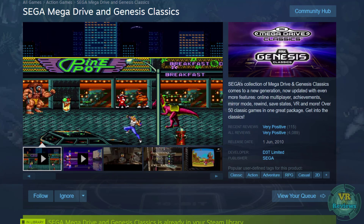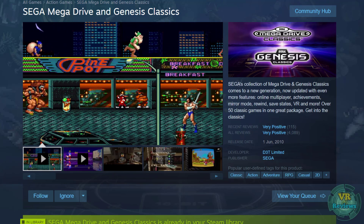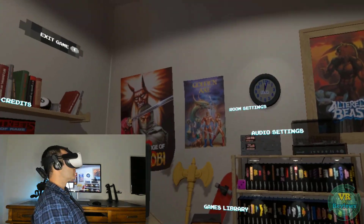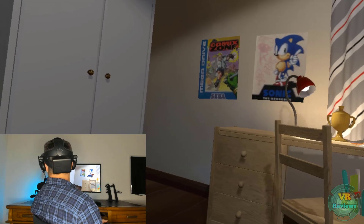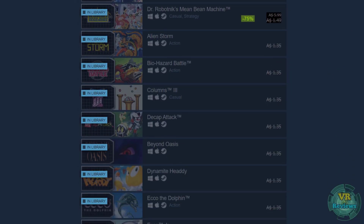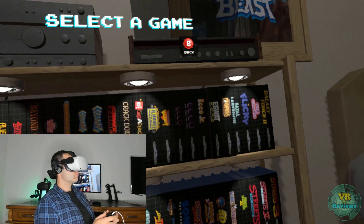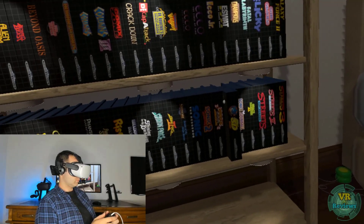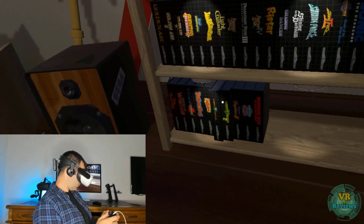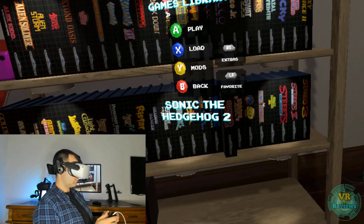If you're a Sega fan and want something similar to MUVR — your own childhood room — but without the hassle of creating it yourself, check out Sega Mega Drive and Genesis Classics. It has a VR mode with a Sega-themed bedroom and minimal setup compared to MUVR, though it only lets you play Mega Drive or Sega Genesis ROMs which aren't free — you can buy them separately or in a bundle, around 15 US dollars for the whole lot on special. One important tip: to get the gamepad working I had to launch the game from inside the headset via Steam, otherwise it didn't recognise my gamepad.